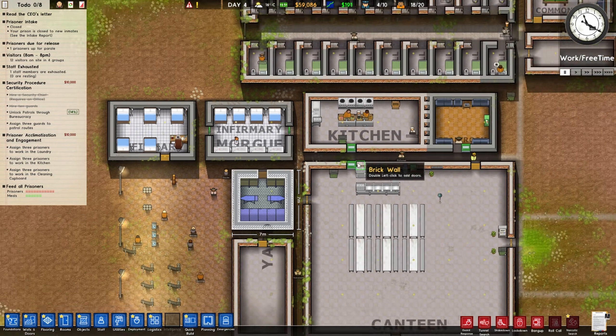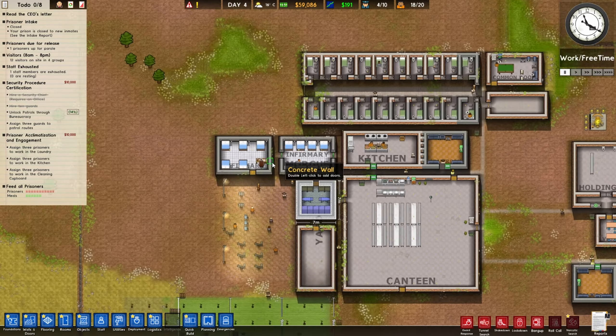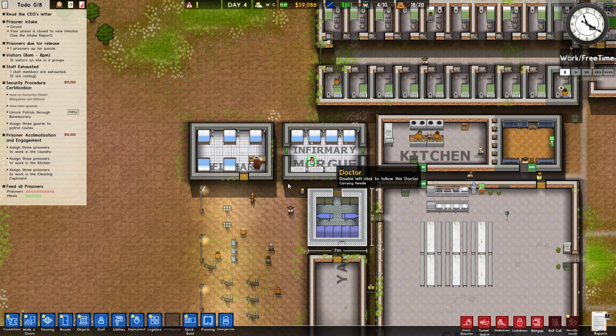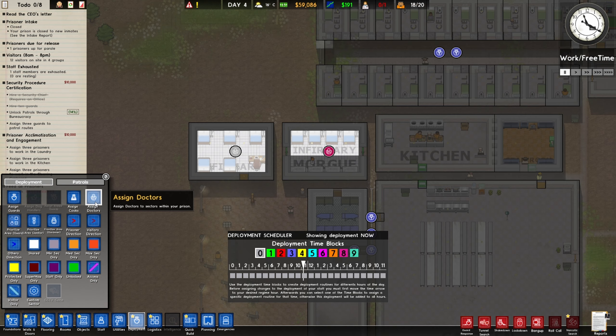If you don't want your doctor to AFK at the delivery — because usually they will AFK over here — you need to assign them there. To assign them, you need to go to deployment, which is something you unlock in bureaucracy. So once you have deployment unlocked, you can go to deployment over here.